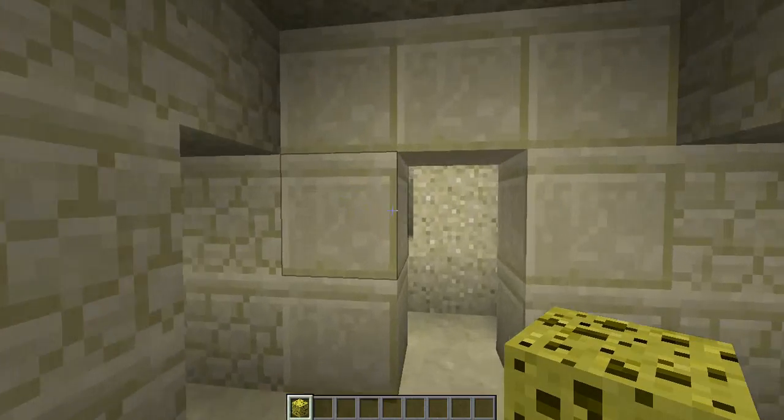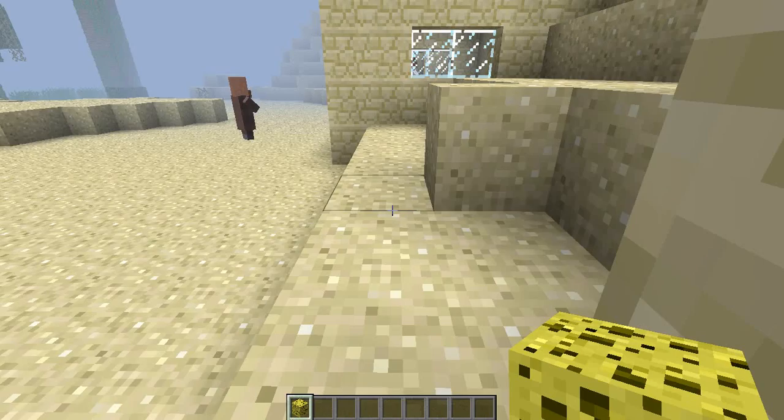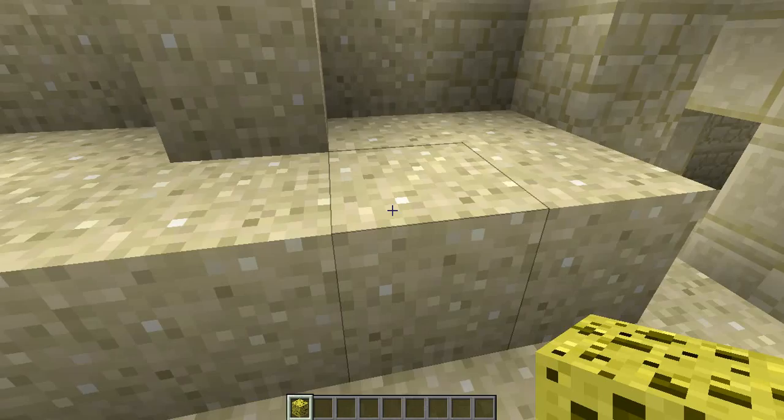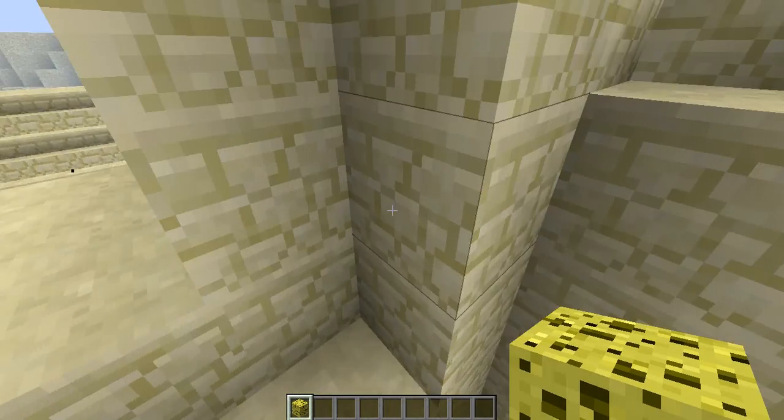It's marked out with a different sandstone. This is the default texture pack. And then you just leave here. Obviously, you've also got stuff like the church.